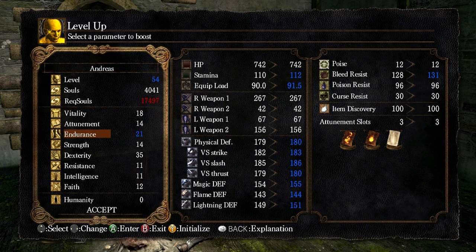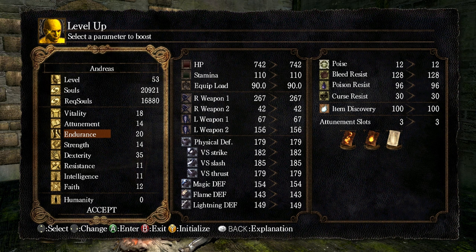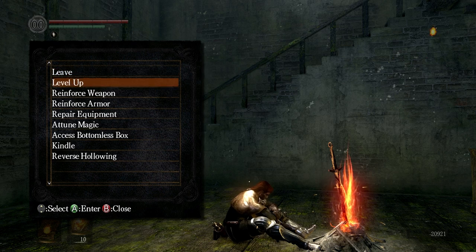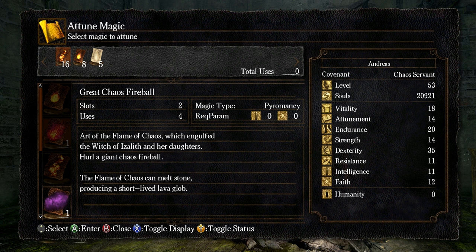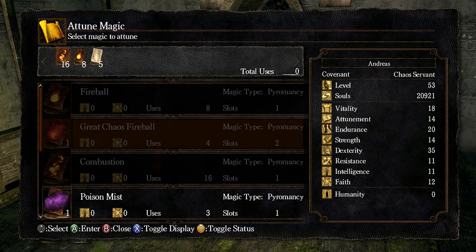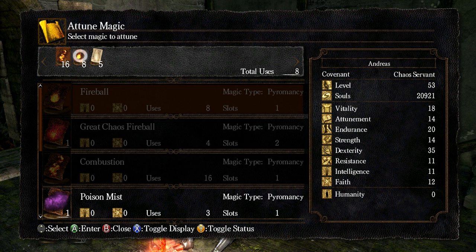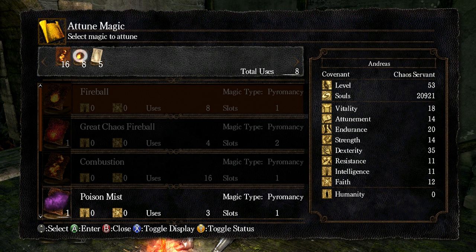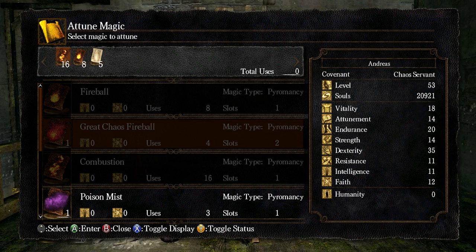In terms of damage I'm actually doing okay. I think I want to crank up my endurance level a bit more - more stamina. Faith is doing okay for now. Attunement is at fourteen - three slots, which does me for now. Oh - did I pick up Great Chaos Fireball? I did! Actually a very useful spell. Maybe it's worth spending these two attunement slots to upgrade that. You see, it uses two pyromancy slots instead of one, which means I can have Combustion and Fireball - both useful in their own right - or Great Chaos Fireball on its own, which only has four uses. It engulfed the Witch of Izalith and her daughters.